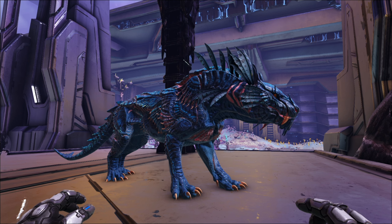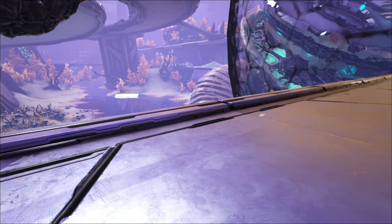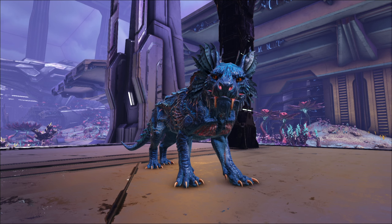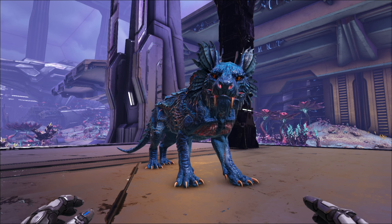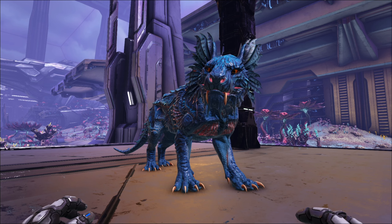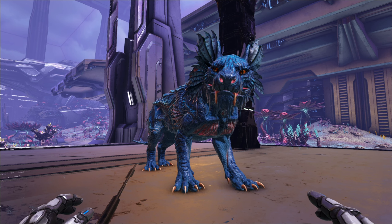Then you sneak up on them and feed them. You can't really use your tek armor out here because you need to go undetected. We're talking ghillie suit, cactus broth, and probably even bug repellent because of all the nasty stuff floating around out here. I'd highly advise stacking all three. You'll find these guys roaming around Rockwell's Garden.